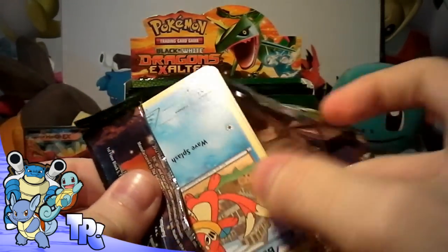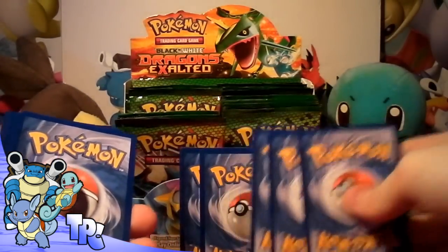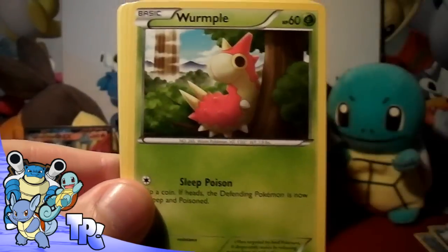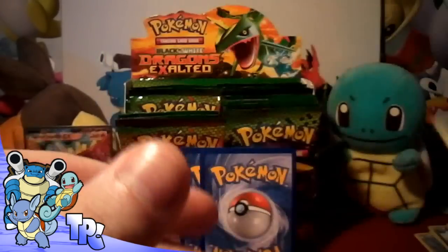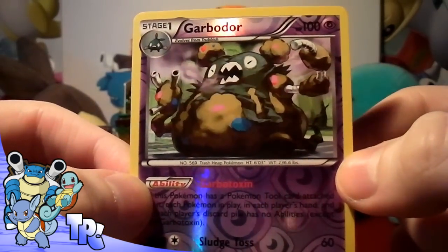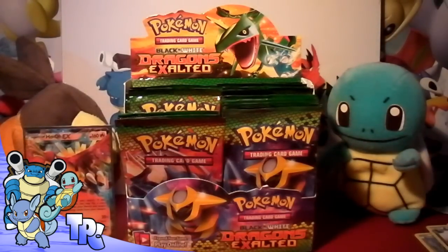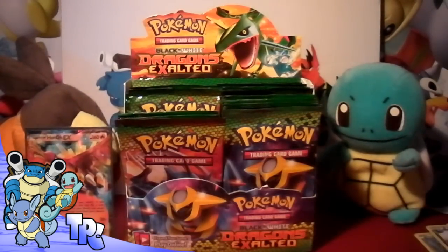That's going to be the last pack for part one, guys — make sure you're subscribed for part two. The cards are getting better now, not so damaged, so it must have been just the first few packs. We've got a Weavile, a Drifloon, an Electrike, a Wemble, a Gible, another Blend Energy, a Rescue Scarf, and a Sawk. The reverse is a Garbodor — it does look like he's in pain. And the rare is a Magmortar, pretty cool. So yeah guys, so far: one Ho-Oh EX and one holo — I'm pretty pleased to end on part one. Definitely stay tuned for part two, where hopefully I'll get some really good pulls.